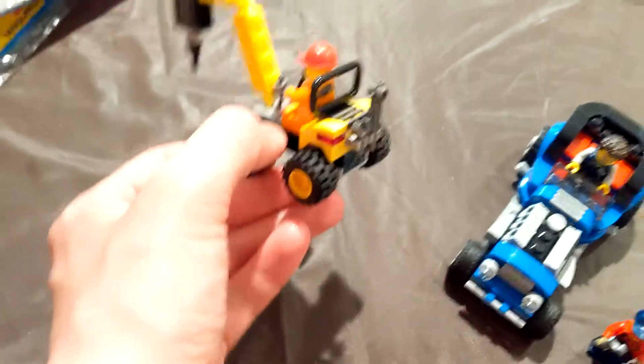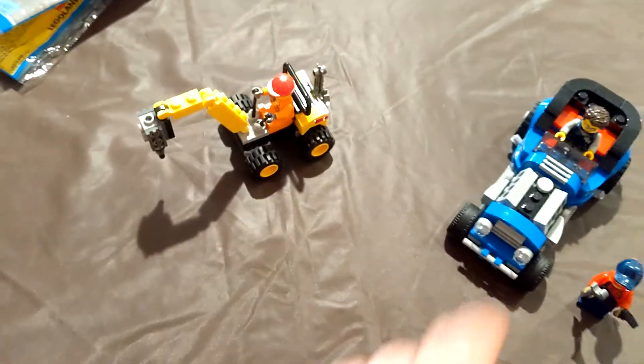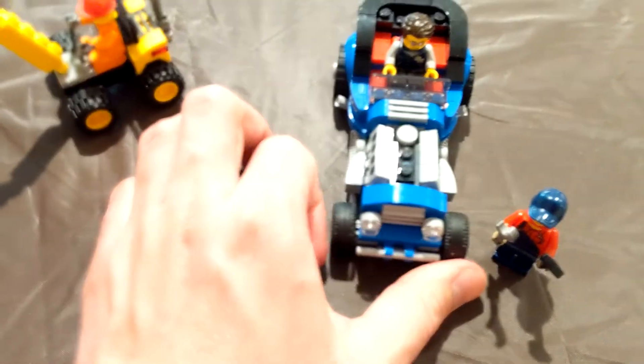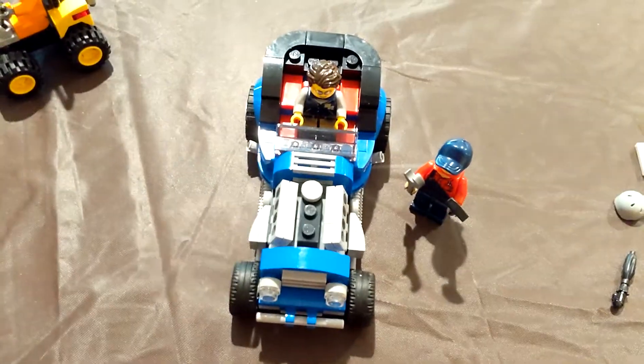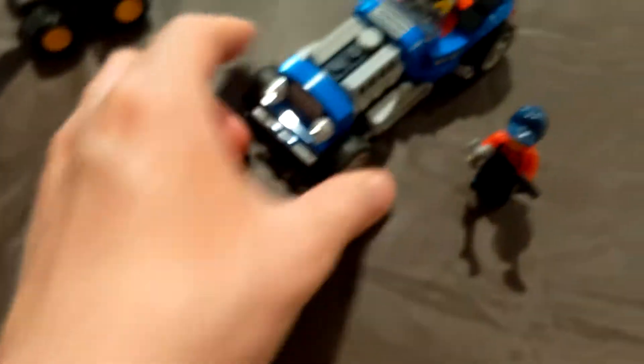All right, so I finished building all six of these sets. We got the construction tipper and I do really like this. It's a little small, but I do like the prints on the construction worker. I feel like there should be a windscreen or protective glass, but there's not, and that's okay. This hot rod I'm really impressed by — I really like this build. It's in minifigure scale. It's eight wide in the back, but it's just such a detailed build. Then we have the beach buggy and the fire car and then the extras. I'm going to place these in the city and I will be back to show you where they end up.